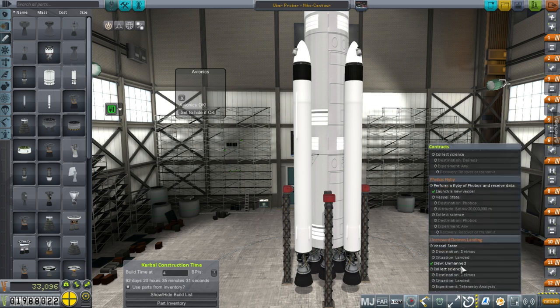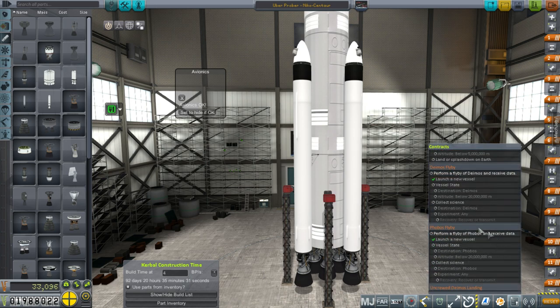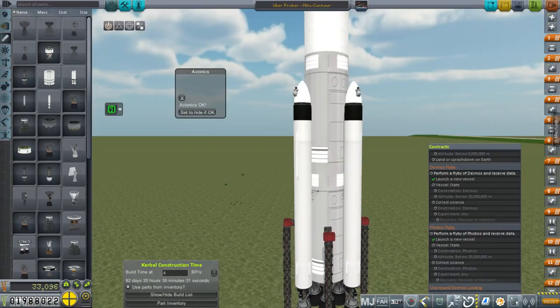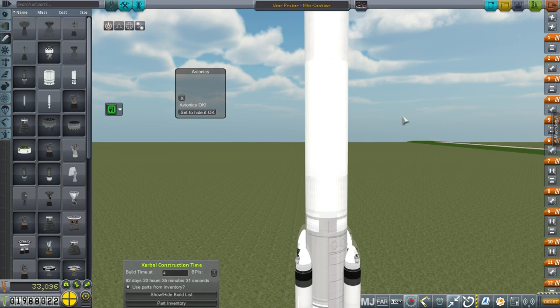We have to land on Deimos. Technically, we don't have to land on Phobos — we just have to do a flyby — but I'm going to try and land a probe there anyway. The Nikko Centaur, you guys know about; we've seen this rocket a few times now.